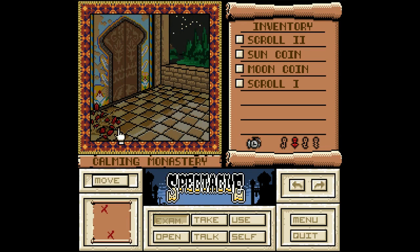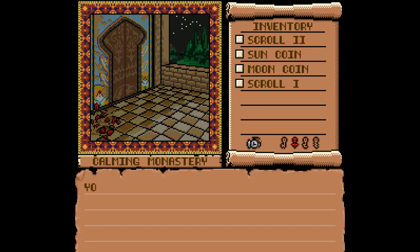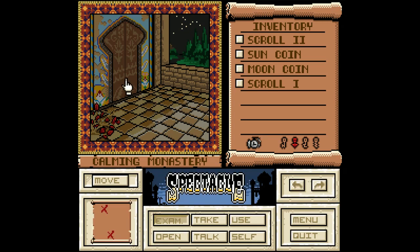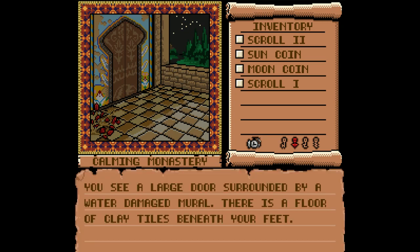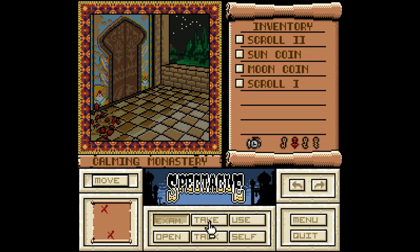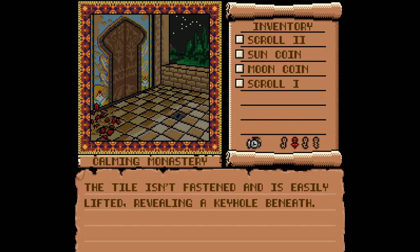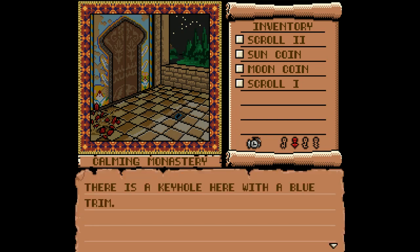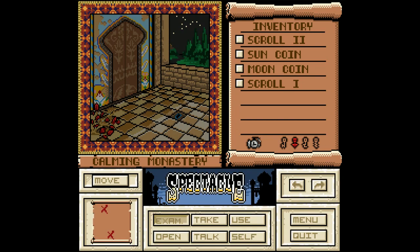Calming Monastery — what's so calm about it? You see a large door surrounded by a water-damaged mural. There is a floor of clay tiles beneath your feet. Wait, there's something odd about this tile — and that was just random chance, I was just clicking around. I didn't even notice the oddity. This tile isn't fast and it is easily lifted, revealing a keyhole beneath. Hot damn. There's a keyhole here with a blue trim.